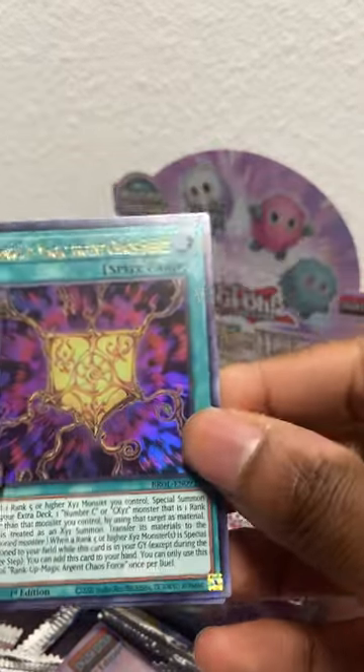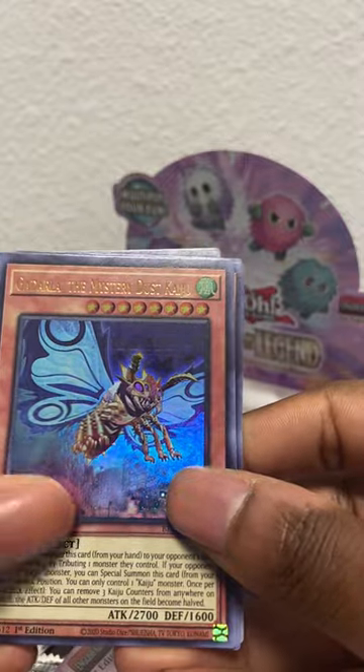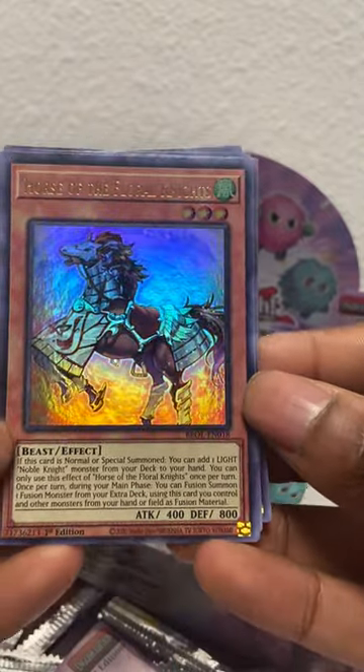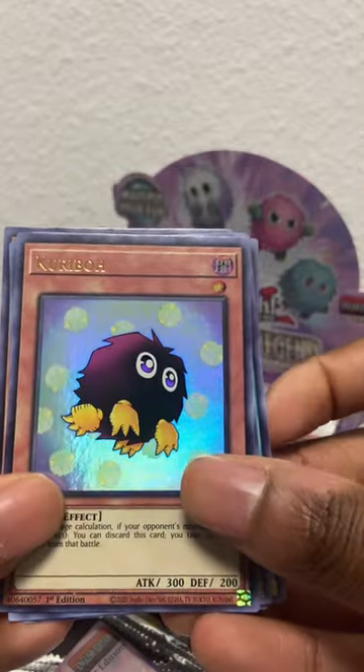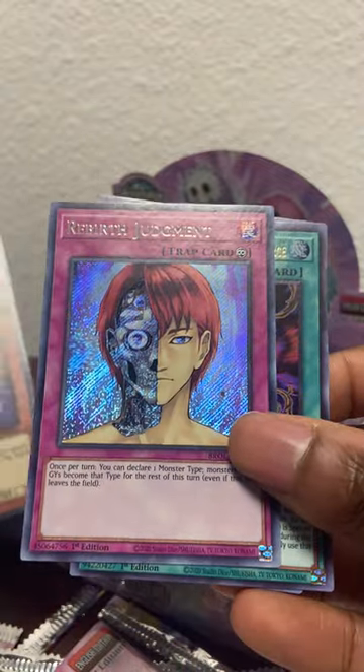We have Rank Up Magic Argent Chaos Force, a Darla of course with the Fleur de Knights - it's a pretty good card actually - Noble Knight Deck. Another Karibo! I'm glad to see it y'all, I'm glad to see it. And last but not least, Rebirth Judgment.